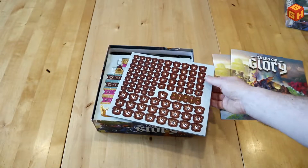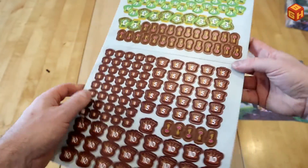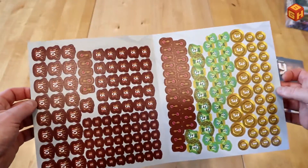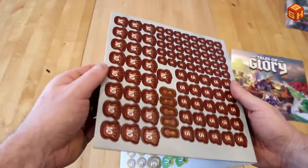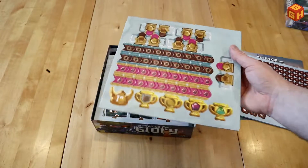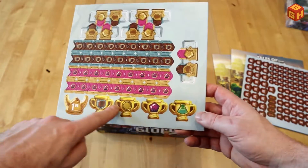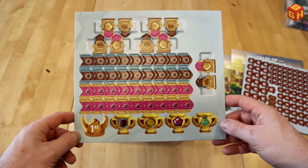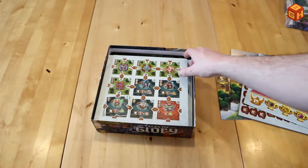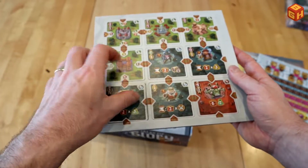We have a nice-looking sheet of victory point crowns with numbers on them. Here are some keys that you need to open boxes, some coins, potions, more keys — they're all double-sided on a punch board, and this punches very easily, which is important because you don't want to damage the nice artwork. There are more tokens, arrows, and prizes including cups and a first player token.